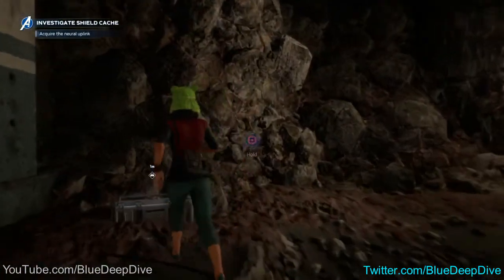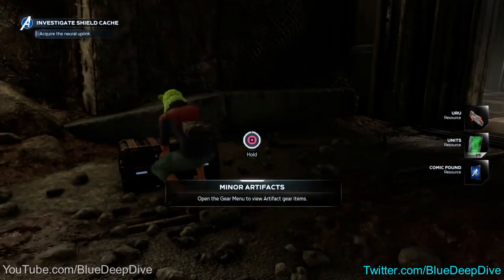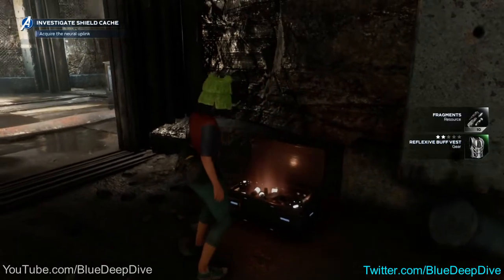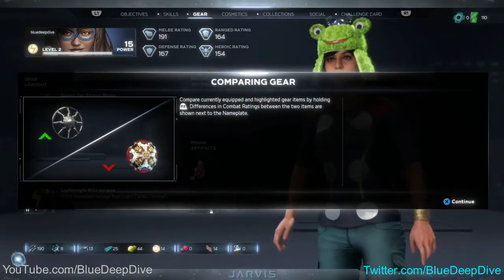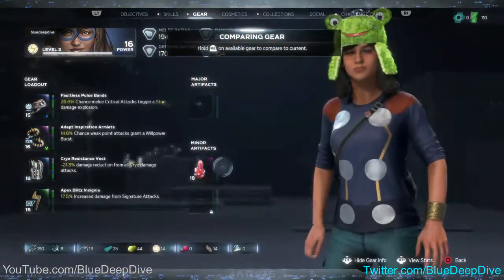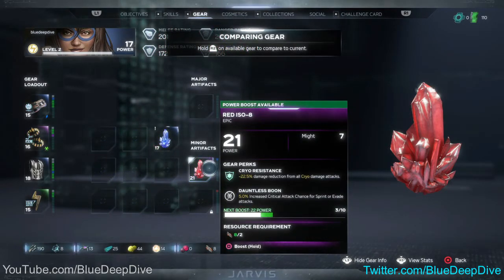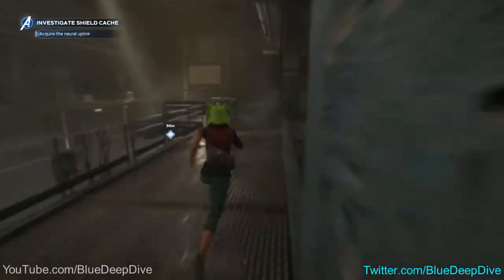Oh yes, I didn't think that was going to work — no way! Three chests, guys? We hit it big! Go ahead and equip all that. Comparing gear. That's awesome — we got a miner artifact. What else can we do with that? Unlock perk? I'll have to look more into that off screen. In the meantime, let's go ahead and find this uplink for Jarvis.